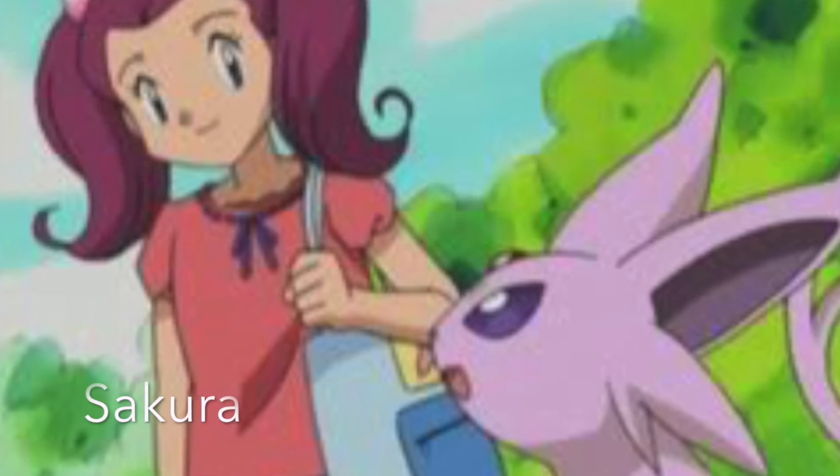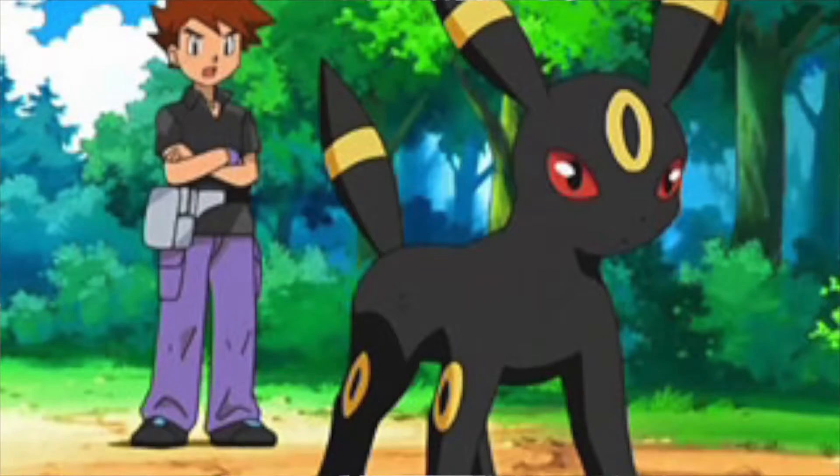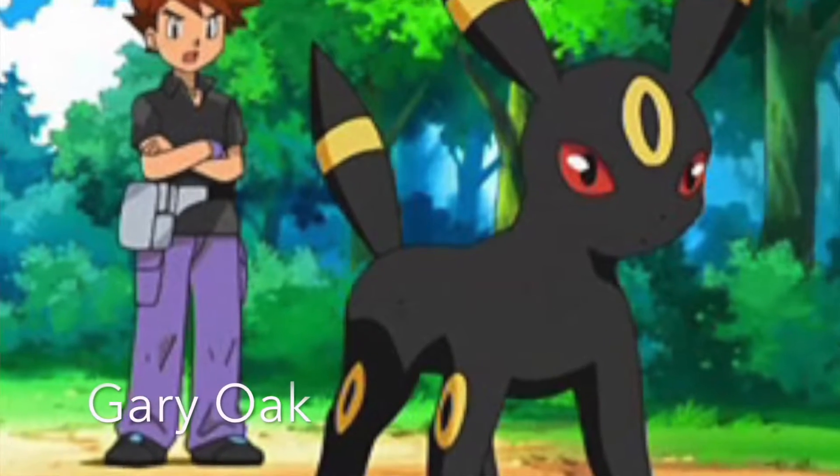One of these Pokemon is Eevee. Eevee will get an additional two Eeveelutions: Umbreon and Espeon. Something to look out for with these Eeveelutions is the renaming trick. Just like the Easter egg for the first three Eeveelutions, it can be assumed this will apply for Gen 2. Try renaming your Eevee after the trainers in the anime — for Espeon, try naming it Sakura; for Umbreon, try renaming it Gary Oak.